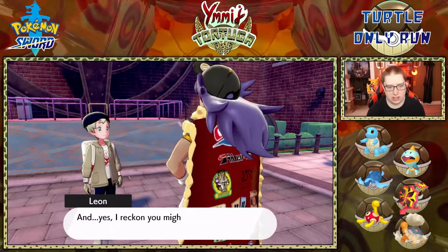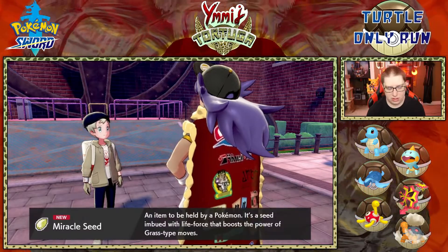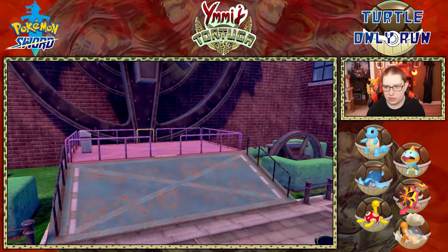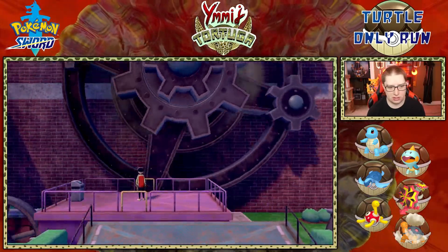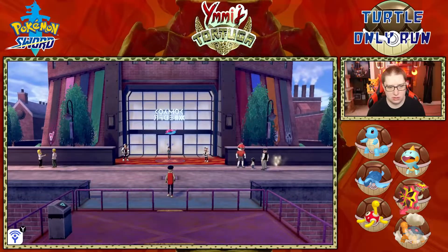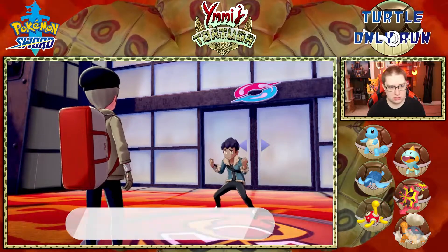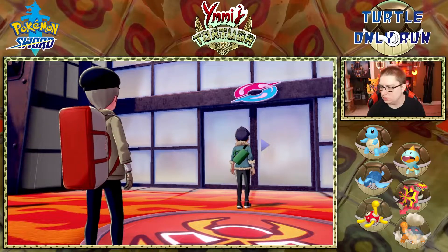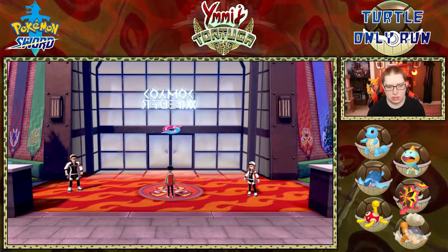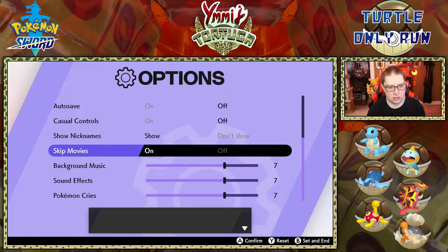Generation 9 is looking absolutely incredible — I cannot wait. We got a Miracle Seed, but I don't have any grass-type turtles sadly. Turtwig wasn't introduced in this game yet. There's Hop — we're going to talk to Hop at Motostoke Stadium. I said I was going to skip movie scenes, so let me go ahead and do that.